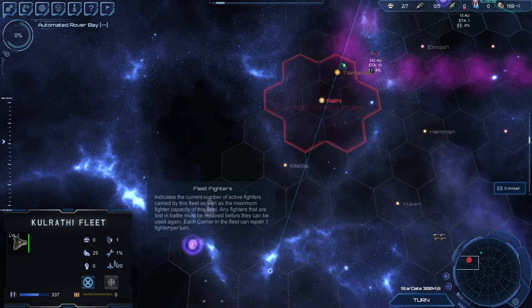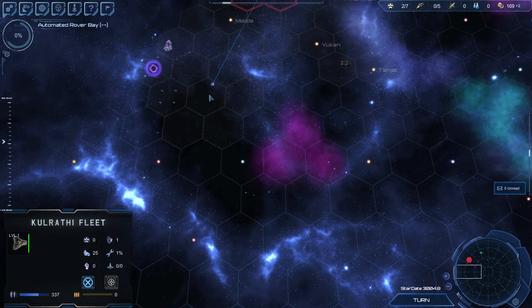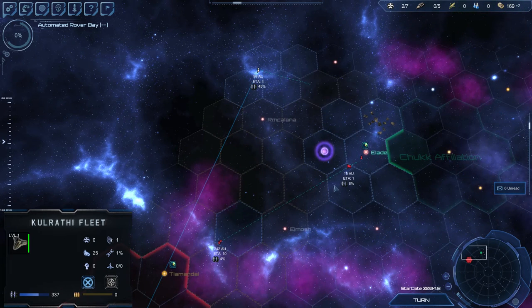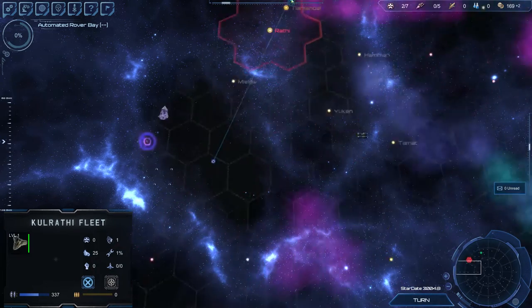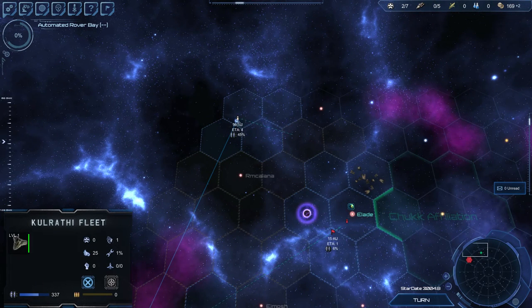I think it would be best to refuel here, go back through the wormhole, and try to see what's in these systems. I almost need another construction ship — this one is going to be a while getting here. If I'm assuming I actually get to build both here and here, it's going to be tied up for a while. I need another construction ship to come down here.